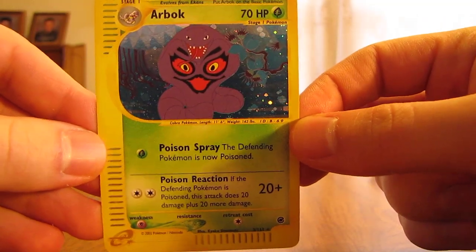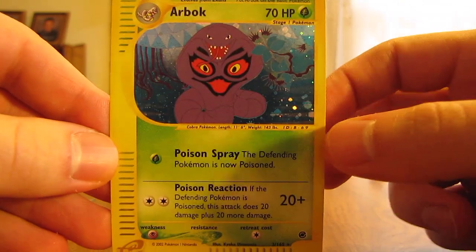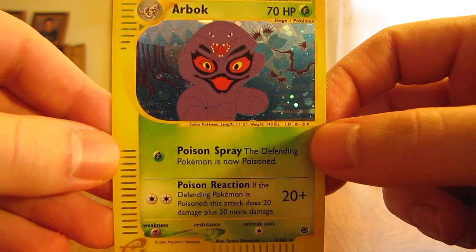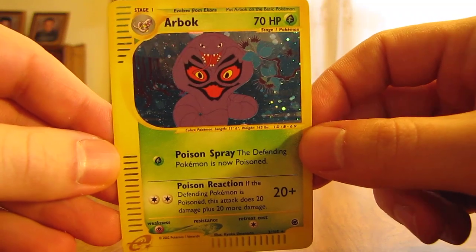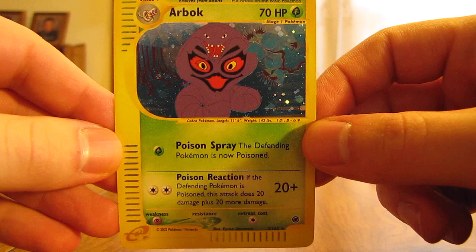This set came out with two theme decks. They were called Echo and Electric Garden. The Echo theme deck was Psychic and Colorless, and the Electric Garden was Grass and Electric type.